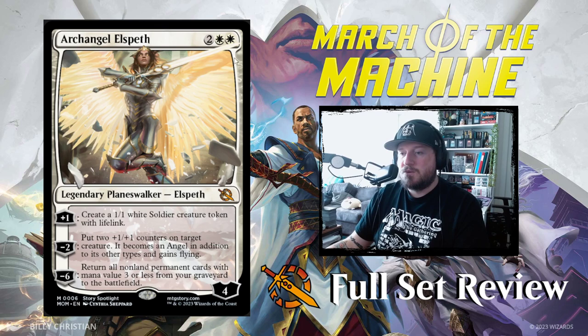Archangel Elspeth is 2-white-white for a 4-loyalty planeswalker. Plus 1: create a 1/1 white soldier creature token with lifelink. Minus 2: put two +1/+1 counters on target creature — it becomes an angel in addition to its other types and gains flying. Minus 6: return all non-land permanents with mana value 3 or less from your graveyard to the battlefield. You can do that 3 turns after you play it, and even faster if you have proliferate spells.